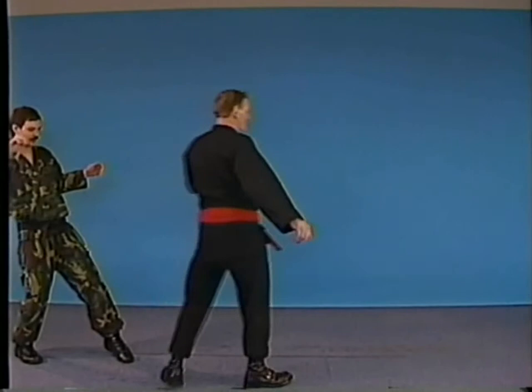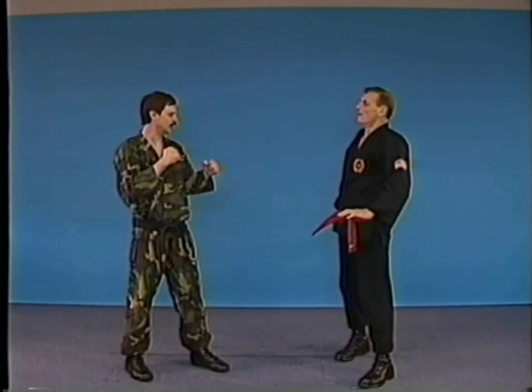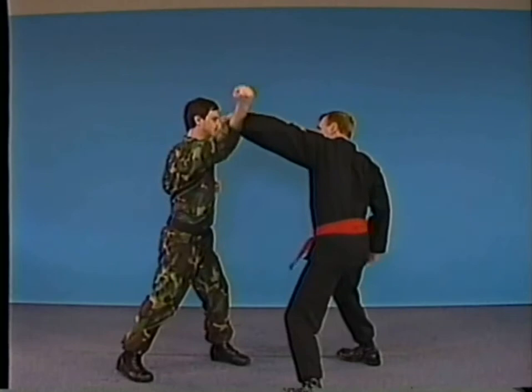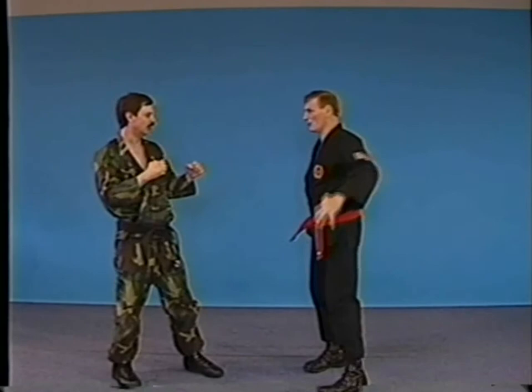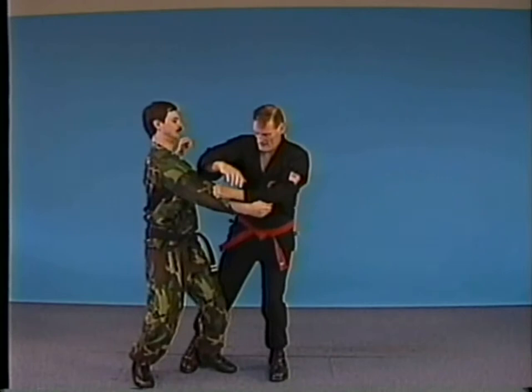My opponent is throwing a hammer blow to the side of my head — block, elbow, elbow, elbow. Take the forward foot down and strike with the heel of the foot. That hammer blow: we block, cut inside, elbow, elbow. Hit the forward leg because he's been neutralized, which means hitting his leg. It won't be too hard to take him over — he's already half down.